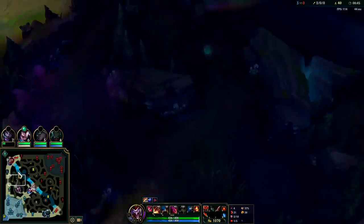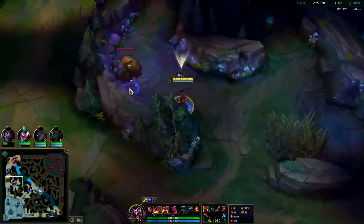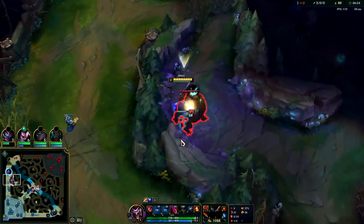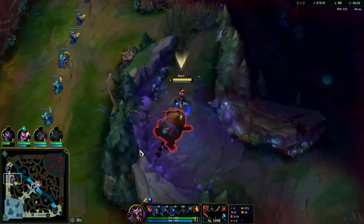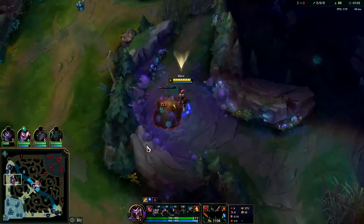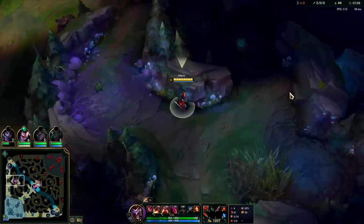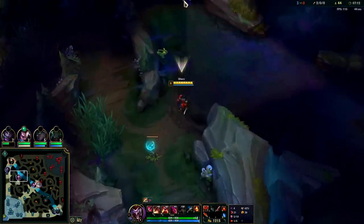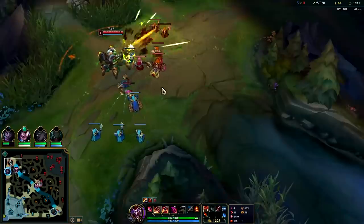We'll be going for Gromp next. Graves is topside right now — we could probably dispatch him with our Ignite. Fleet Graves is really good at the moment. If you're going to run into a jungler who has a lot of kill pressure like Shaco or Warwick, you should really go Ignite. And if you have trouble kiting melee champions, you should also go Phase Rush so you can kite it out. Phase Rush would actually be really good against Shaco, since Shaco's auto attacks slow when his E isn't on cooldown — Phase Rush would counter that pretty hard.